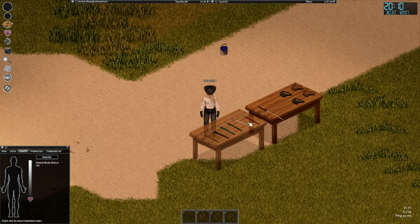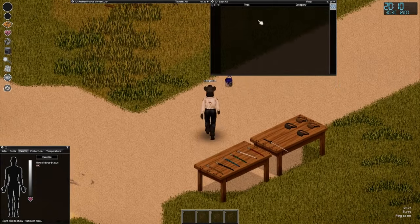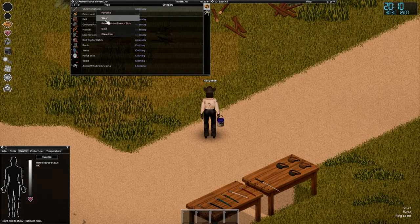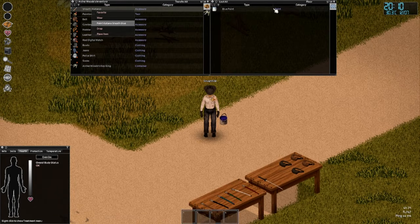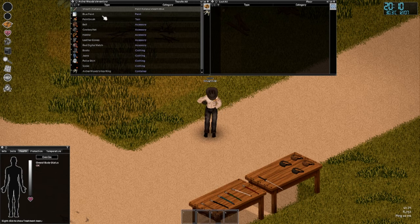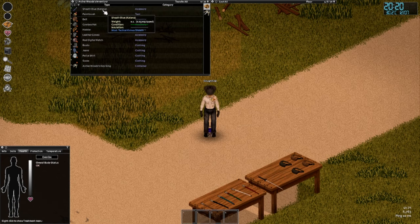The way you get these colours and styles is by painting them. For the red one, you paint the katana red; for the blue one, you paint it blue. You get that by getting a blue paint bucket and a paintbrush — I believe you need a paintbrush, but I've got one anyway. You go near the blue paint and click 'paint katana sheet of blue.'